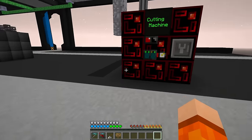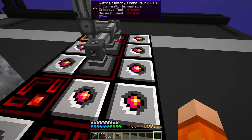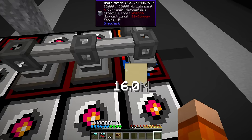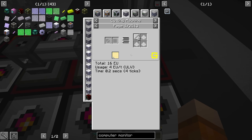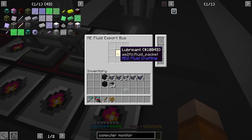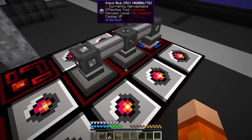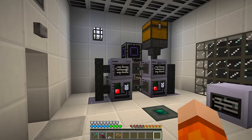We just have to form the multi-block with the maintenance hatch, muffler hatch, all the minimum casings, and then give it the input bus and the recipe patterns, which we still have to add. The cutting machine is a bit different in that it takes lubricant for pretty much every recipe — all 2,500 of them. But because we have lubricant on passive, we can just supply it passively to the machine via the fluid export bus: supplying lubricant into the input hatch and then only supplying the items via the patterns, which is going to be our next order of business.